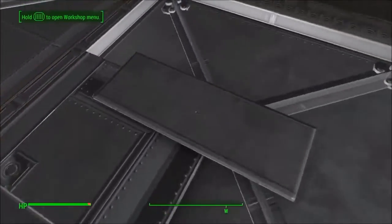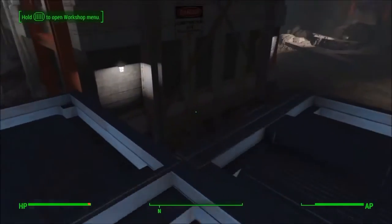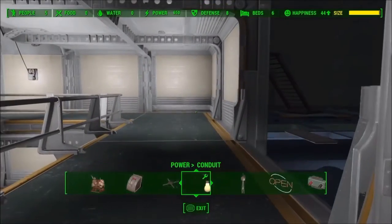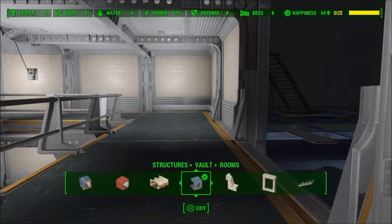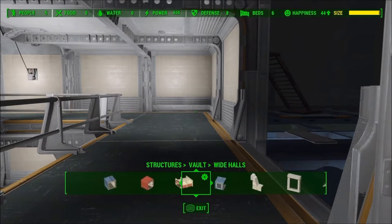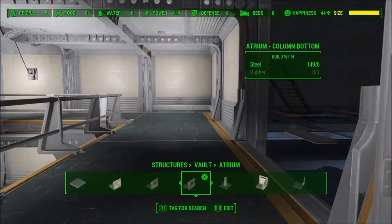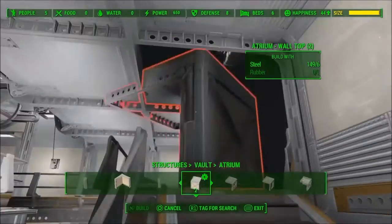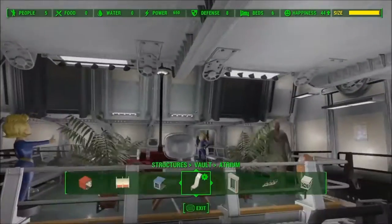You might be wondering how I did this — it's really simple, and I came across it by accident. I'm going to hop down into my vault and show you. It's not difficult, it's just kind of a weird thing I came across by accident that actually worked out pretty well. I'm using it all around my vault so it doesn't look cluttered with lights.